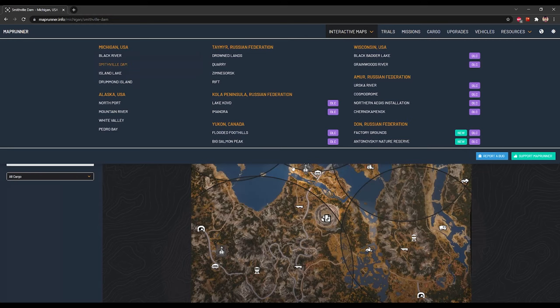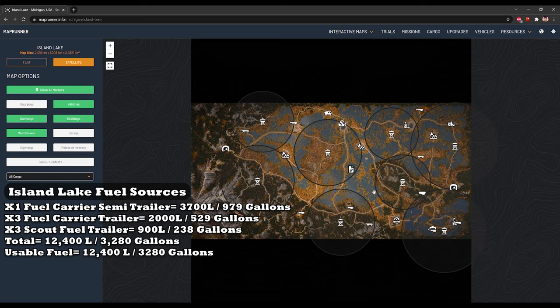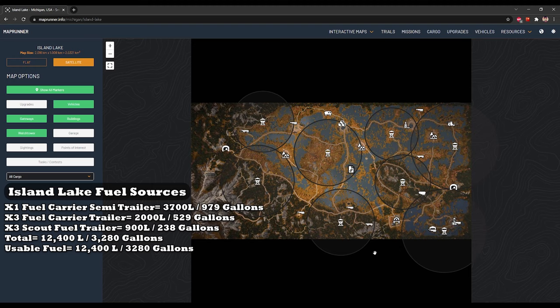We're going to jump over to Smithfield Dam, because as you can see, there is no fuel on Smithfield Dam at all. So the fuel you get on Black River is going to propel you through this part of the region. If you run out of fuel here, don't worry, because Island Lake has a ton of fuel. Island Lake has one fuel carrier semi-trailer, three fuel carrier trailers, and three scout fuel trailers.